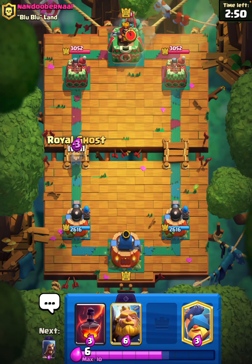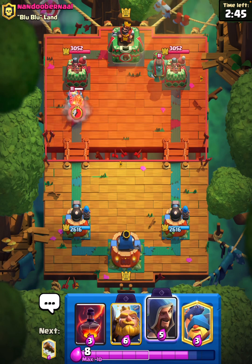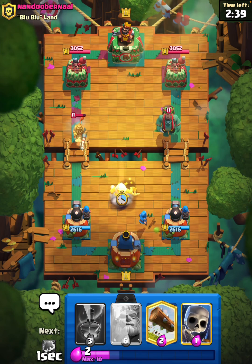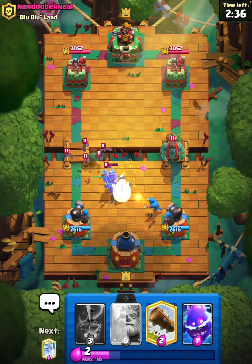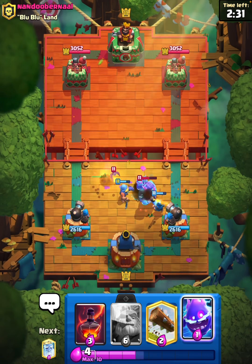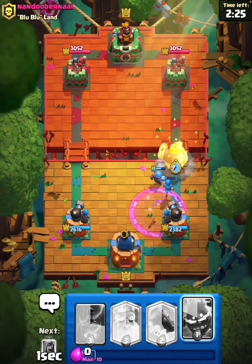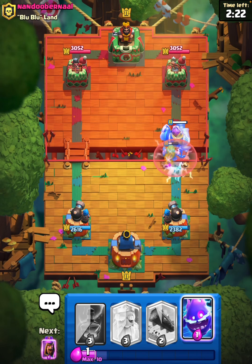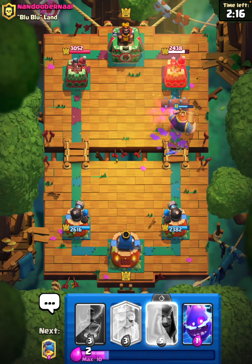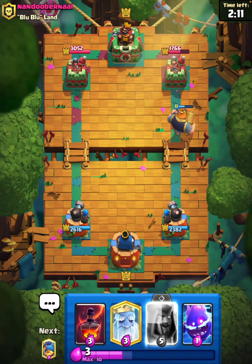We're starting against this opponent — good luck. We'll probably start off with a Ghost. They play a Goblin Giant, very interesting. I want to say thank you very much for your love and support, we've been going crazy recently. I have two Skeletons here just to be safe. I'll RG here and I think this could be a terrifying push for them to stop. They get rid of the Wizard with a Log immediately, and that should be pretty much tower down — a very easy first match.